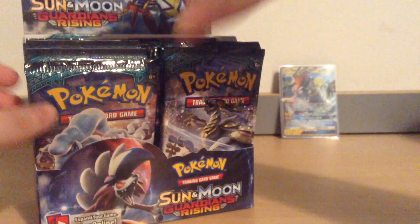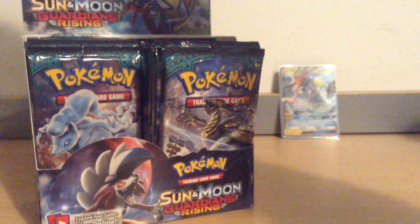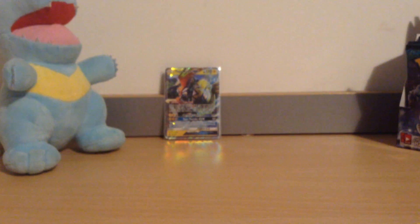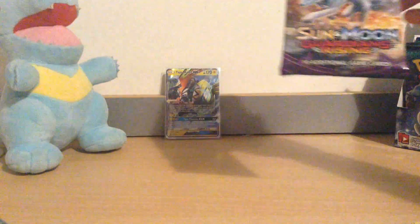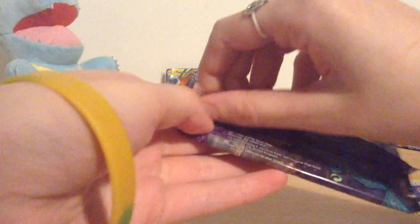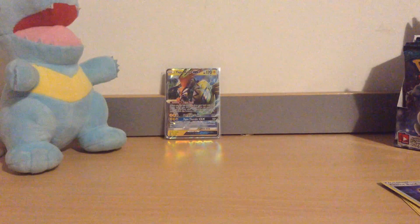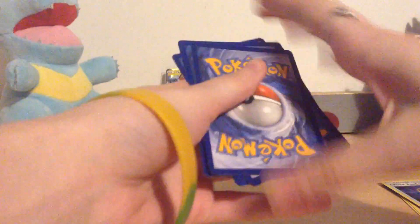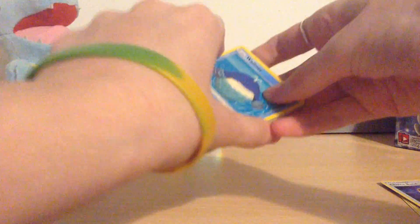Hello! I'll be opening four packs in this video and next time I'll open five. That Tapu Coco is a great pull — it's a very good card. I am looking for mainly Tapu Lele, Lycanroc, and any of the Full Art trainers. I'm a big fan of Full Art trainers. An Alolan Ninetales Full Art would be pretty nice too — it's just a gorgeous card. And maybe Sylveon — Sylveon's quite nice looking. We'll start with an Alolan Ninetales pack.